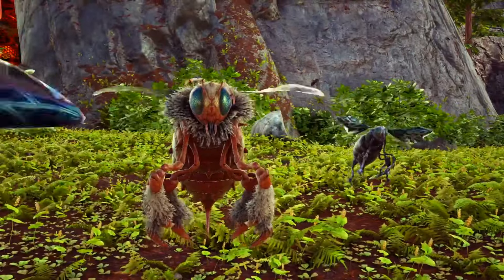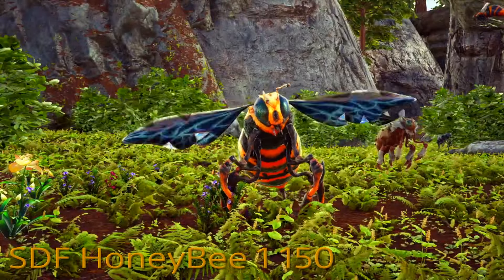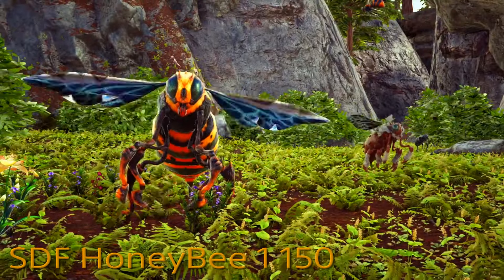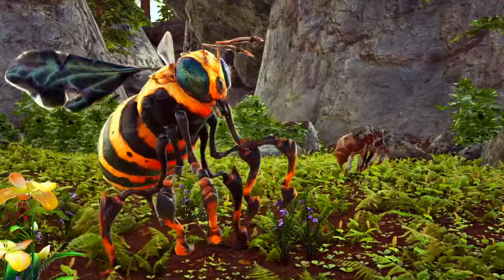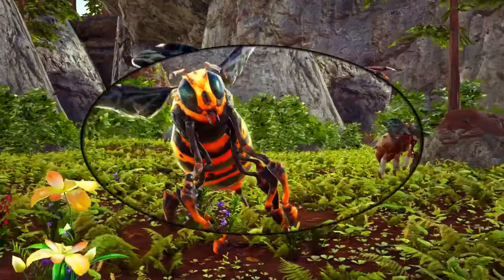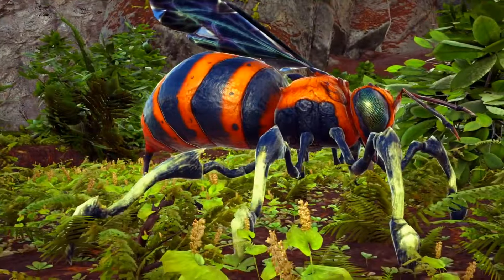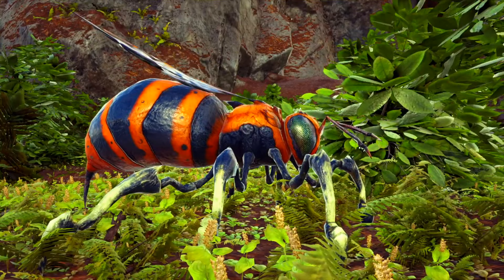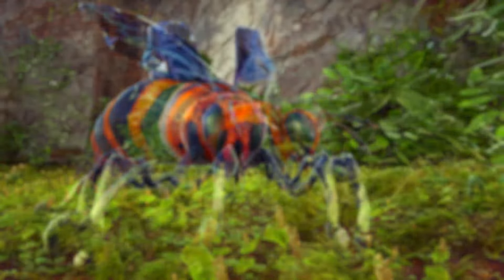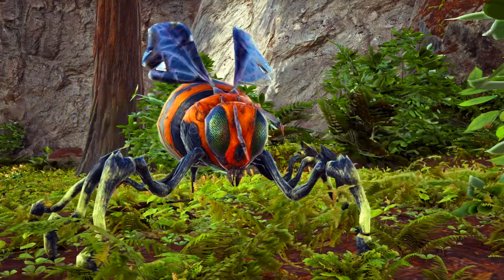Most people know about the Giant Bee and the Giant Queen Bee, but there's actually another variant on Crystal Isles — the Worker Bee. It's absolutely massive and makes the Queen Bee look small. It's found in the Bee Cave on Crystal Isles and is untameable, but it's huge and there are usually massive swarms of them. This is also the only bee variant that can land, which no other bee can do.